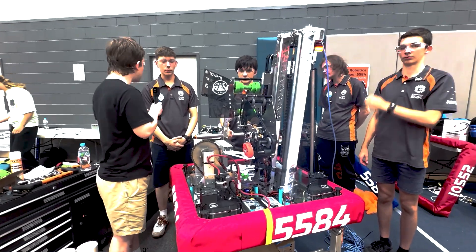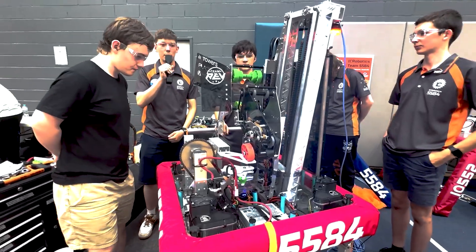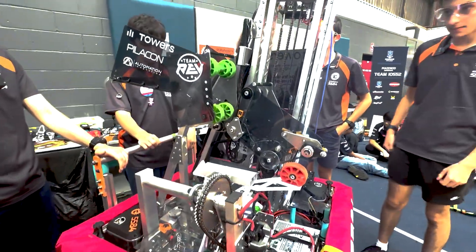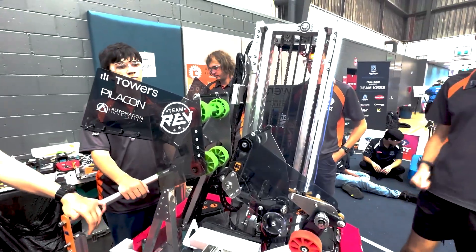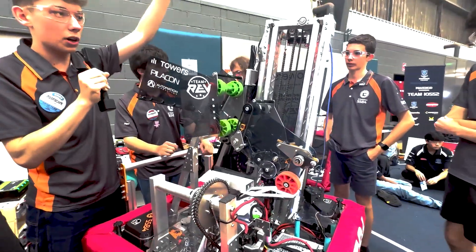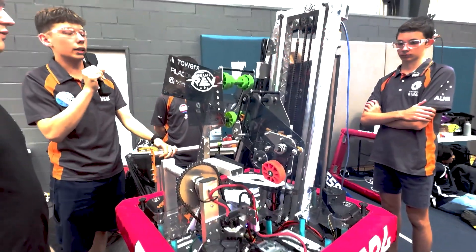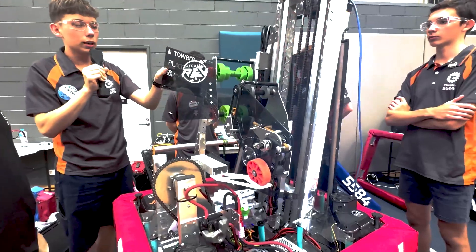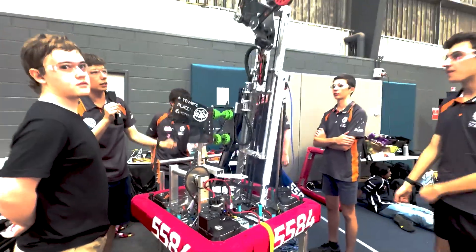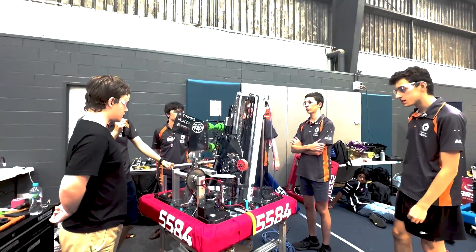So going from the start of the season, what was your strategy? From the start of the season we knew we wanted to keep it simple, so we decided to go with a coral-only bot and just de-score the algae from the reef. To do coral only, we knew we needed an elevator to lift upwards — hence you can see the angled elevator here. We chose an angled elevator because it can reach horizontally as well as vertically, meaning our L4 scoring is extremely consistent. As you can see it goes up and extends, and it also means we can remove algae from the reef very consistently.